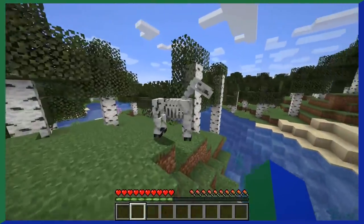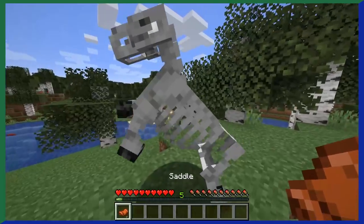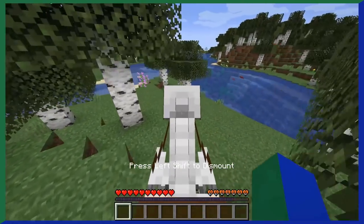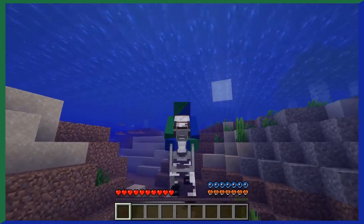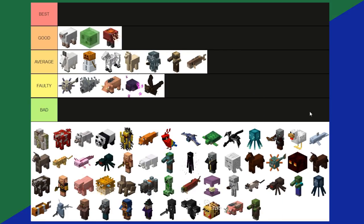Skeleton Horse. It's pretty much just the bone structure of a horse on full display. You can ride it like a normal horse and even ride it underwater. It's an interesting biology lesson and a good mob, but it's also pretty rare. Average tier.